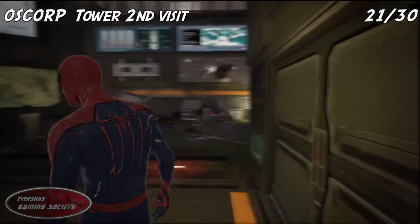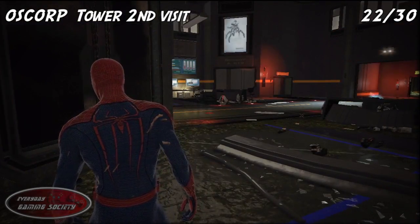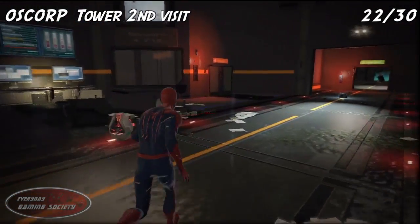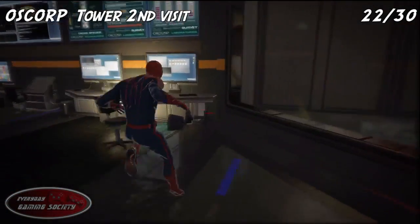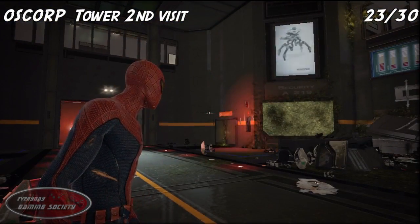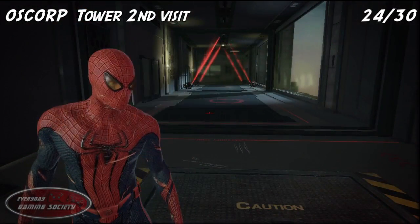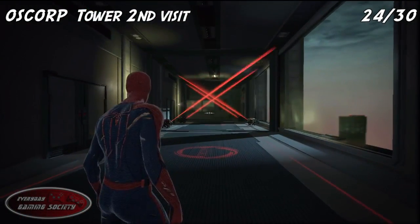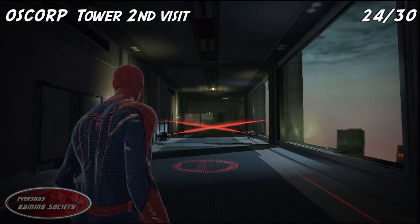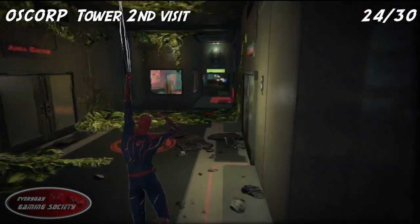After the cinematic for number 21, go to the right down the main path — actually, before going down the main path, go over to your left and grab that one first. Number 23 is the one right on the main path, a little bit further down. Go ahead and web-shoot across the lasers on the floor and find the next room in the far right corner.